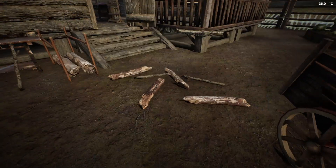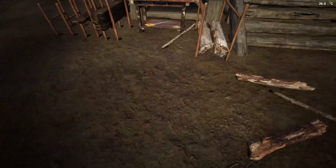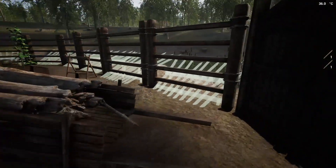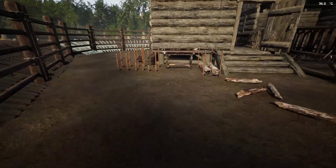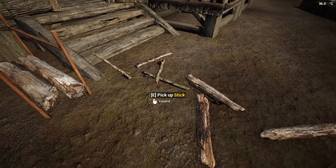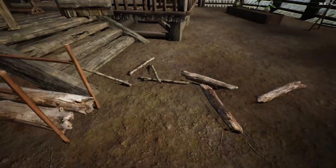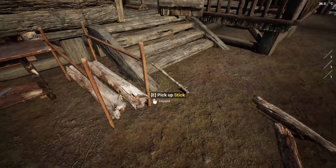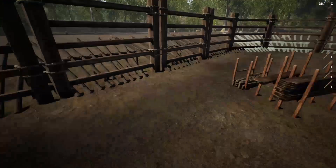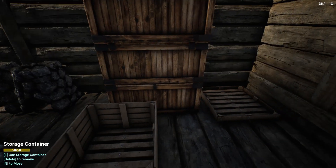Harvest. Now, as you know, harvesting a log gives you firewood and sticks. So we get five sticks, four firewood, yadda yadda yadda. But if you harvest firewood, you get another four sticks from each firewood — how cool is that? That's how we're going to get the sticks we need. You can get 25 sticks from one log.